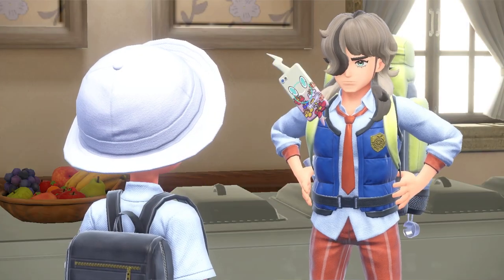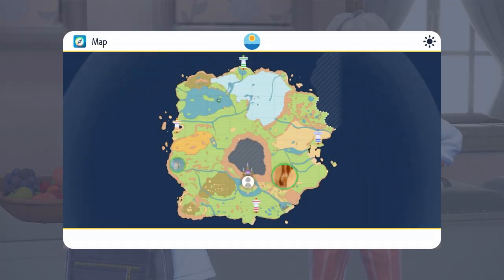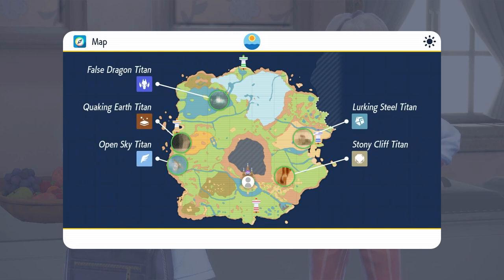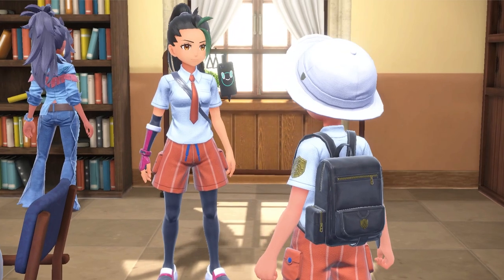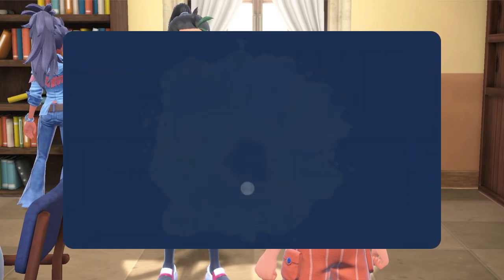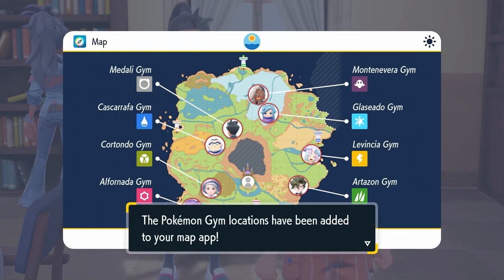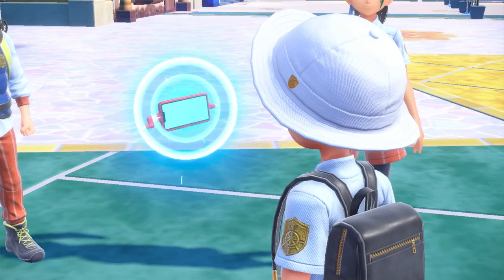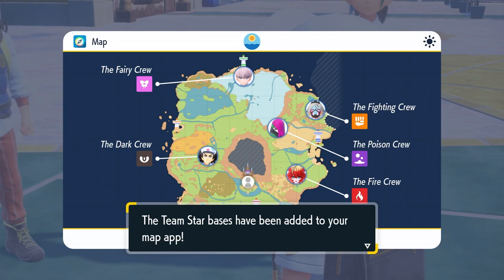The three quests in the treasure hunt are: the Titan Pokémon, presented to you by Arvin, which involves finding and defeating 5 titans around the Paldea region; the League Challenge with Mnemona, which is essentially like your typical Pokémon adventure of visiting 8 gyms, collecting their badges, and then taking on the Elite 4 to try and become the region champion; and finally, Operation Starfall with Cassiopeia, which involves taking down the 5 Team Star bases.